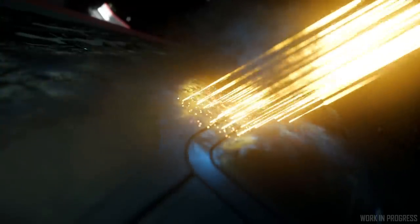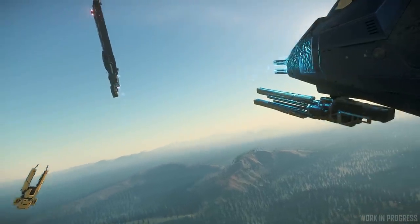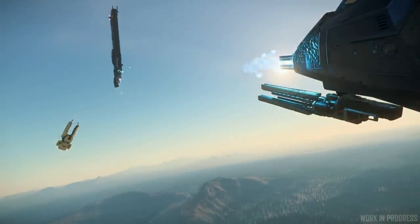Some comments were asking about how you can use the scraper beam in an offensive manner. Technically you can, but you have to make sure that the target ship has its shields deactivated. As long as another ship is shielded, you will not be able to touch the hull because there is an energy field protecting it.